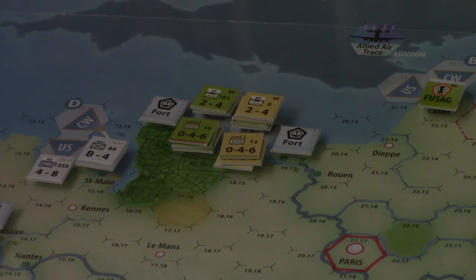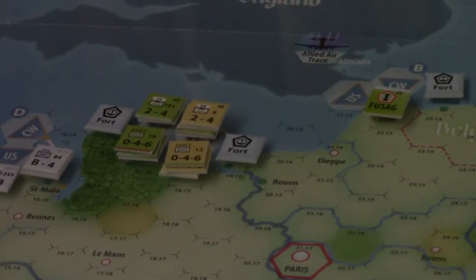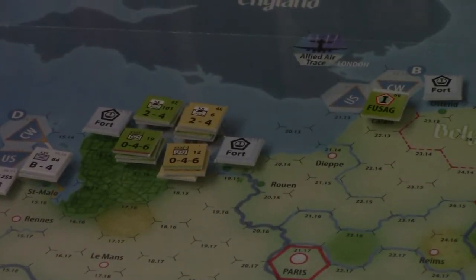We're going to eliminate one defending unit — the Hanser division is lost. We take our step loss, reduce the unit, and these guys are in. We are now on the continent in the Northwest theater, and we have a clear path to Paris that the Germans will have to do something about. No overwhelming success, but the Allied invasion was successful. We lost a little bit, but we have so many reinforcements coming from behind that the Allies are feeling just fine.